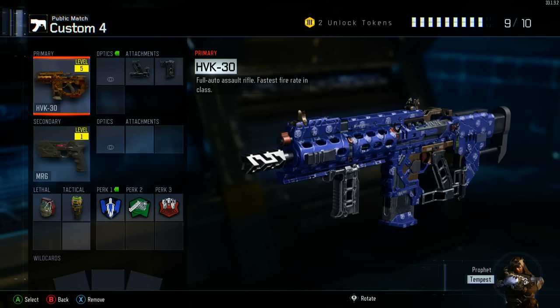My secondary — I prefer the MR6. I think this is really necessary. The HVK only holds about 120 bullets in total, including your starting mag, unless you have an exterior perk. So you're going to run out of ammo quickly if you intend to go on scorestreaks, and the MR6 is a nice little substitute pistol to run early on that could get you that one extra kill you need, so you can go after and then pick up that guy's gun.